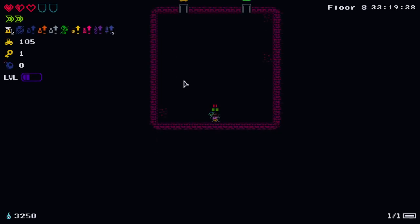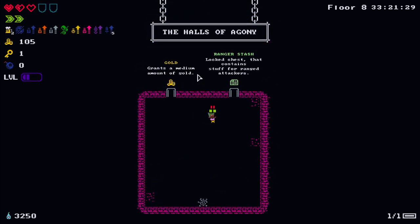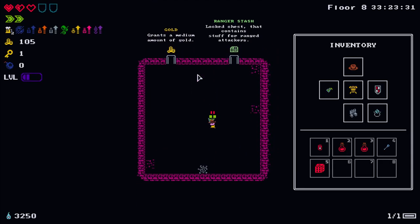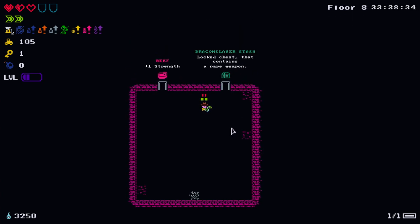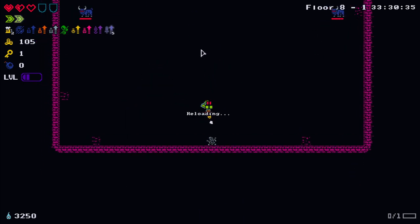Floor eight - Halls of Agony, and rightly so. Let me re-roll to get something more interesting - a locked chest that contains a rare weapon. I'm definitely going to need a damage increase.